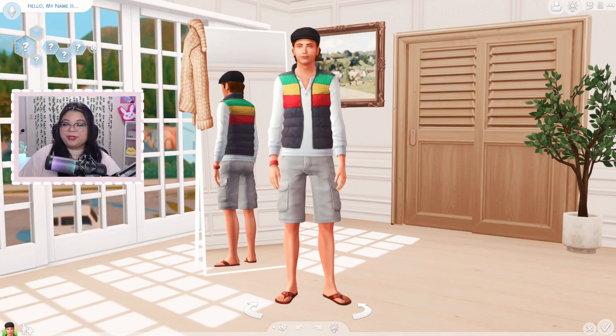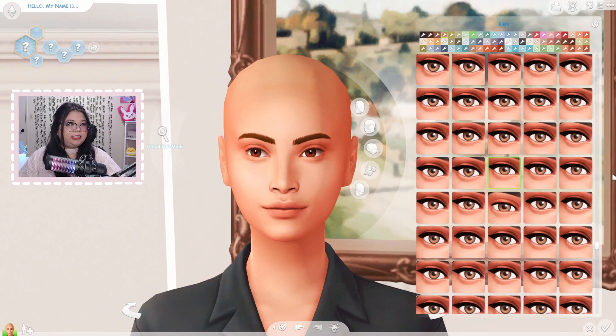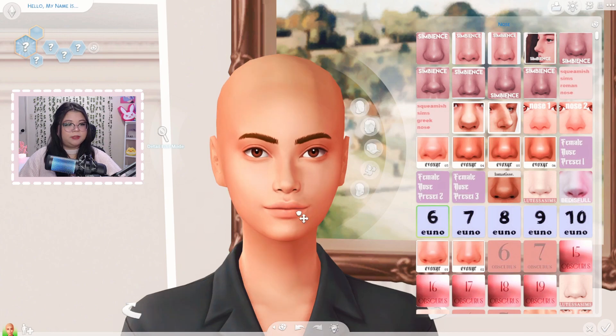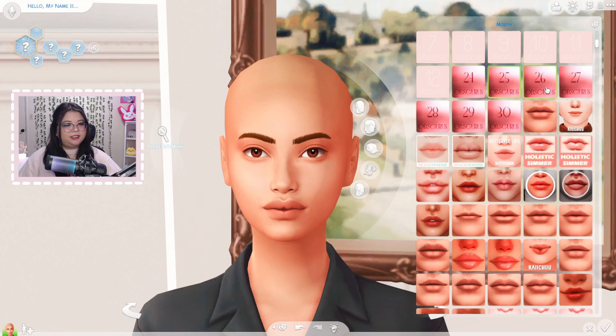I'm usually a maxis match or even a maxis mix kind of girl, but I really wanted to make a realistic sim. I was shopping over the weekend and downloaded a couple of new alpha CC, which I'm excited but also nervous about, because I haven't made an alpha sim in at least a year. I'm gonna try to make the most realistic sim I can today, and you're all gonna come along with me.